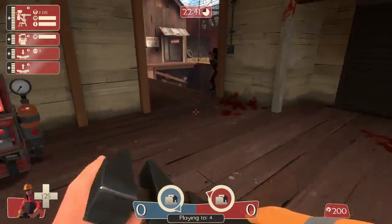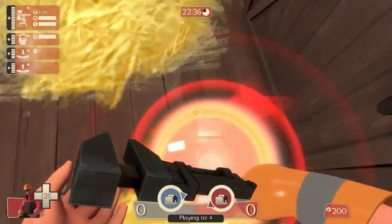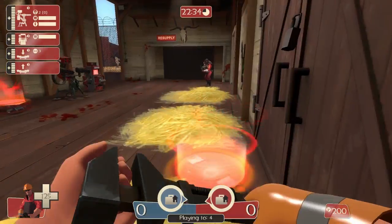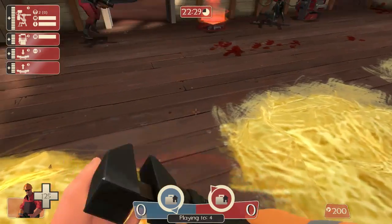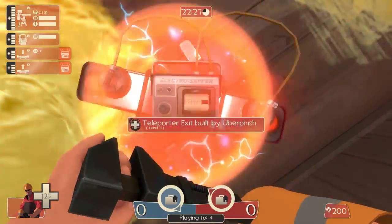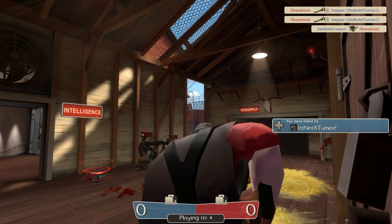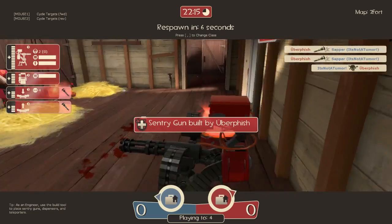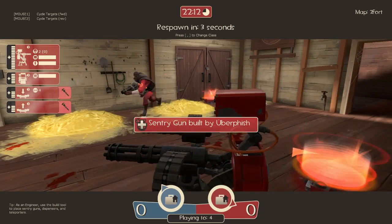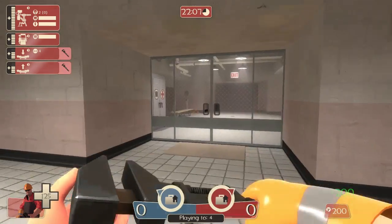Something you definitely want to watch out for is repairing your teleporter while standing on top of it, and I will show you why. That is what's known as a telephrag. Spies will quite often sap your teleporter entrance and stand on it, hoping that the engineer will try to repair it while standing on the exit, which will lead to them teleporting into the engineer and killing them instantly. It's a very devious trick — don't fall prey to it.